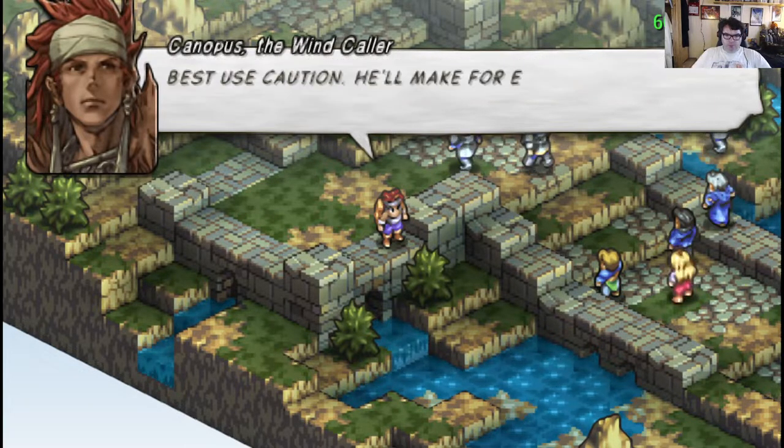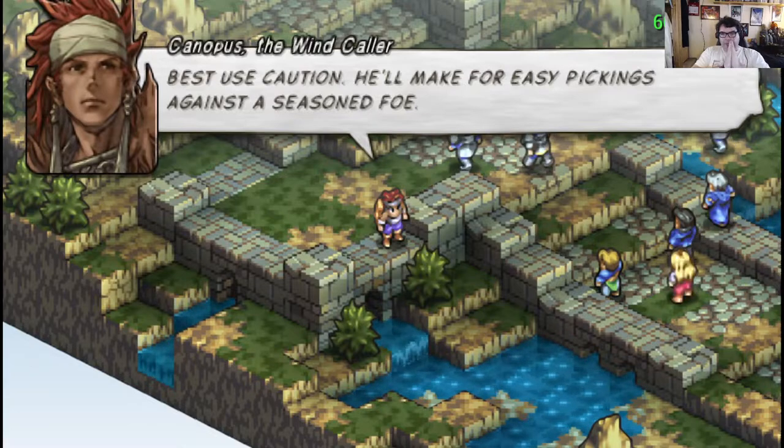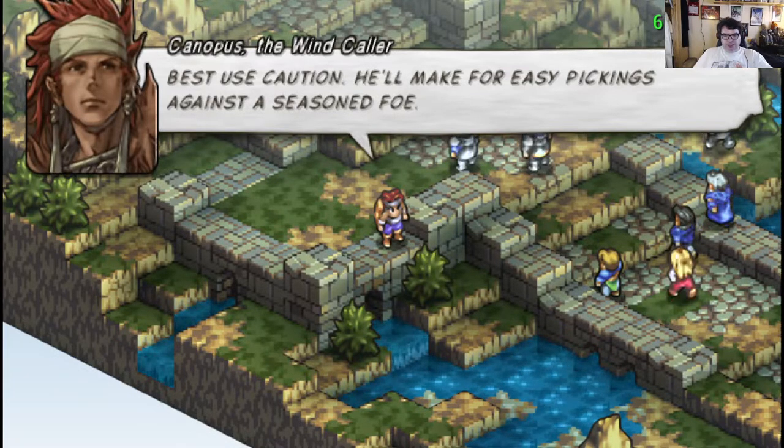This is the reason we use the PSP version. What I'm planning to do is — for non-named characters, i.e., not like Canopus, not like Doonan, that sort of thing — we'll be picking up party members over time. We'll be recruiting general party members, because this isn't as heavy on core party members as, say, something like Final Fantasy Tactics.